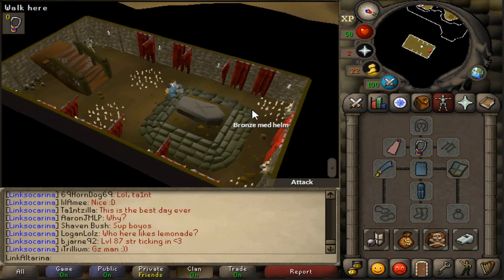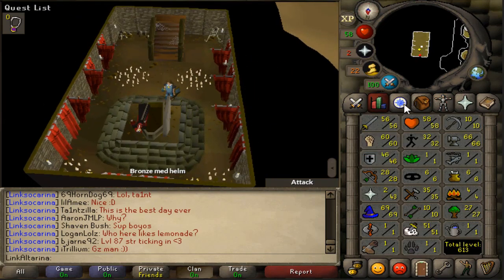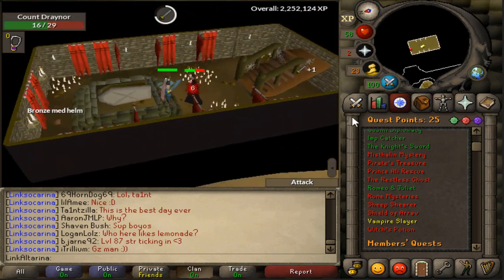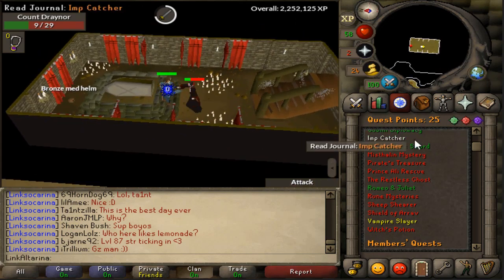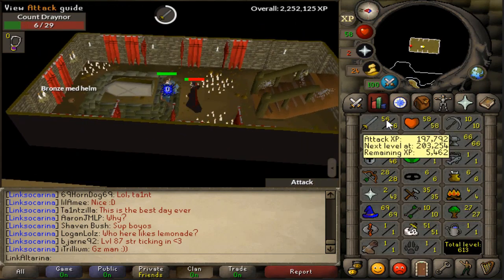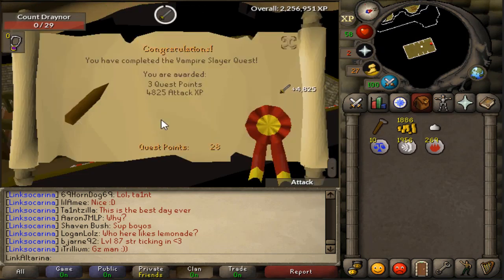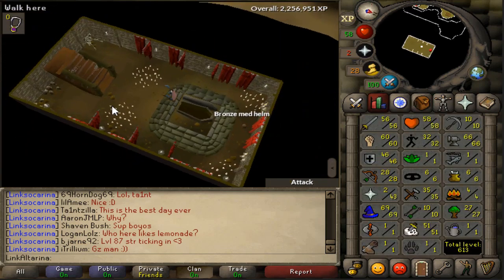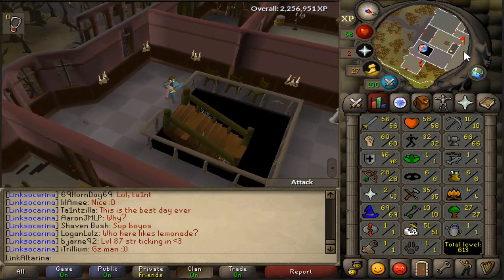We're currently sat on 56 attack, so what I'm going to do is bash out a load of quests so that we can get the attack XP up. We also need 32 quest points for Dragon Slayer, so I might as well do these quests. They give pretty good quest points in free-to-play, and it's just going to get us closer to that 60 attack, which means we can then wield a Dragon Scimitar. Just under 5,000 XP there, which takes us really close to 57 attack. Unreal stuff.